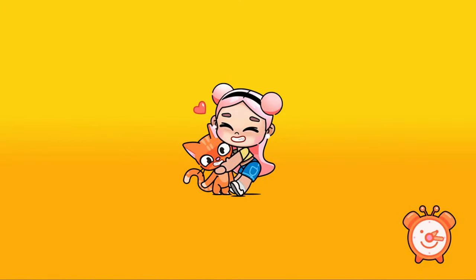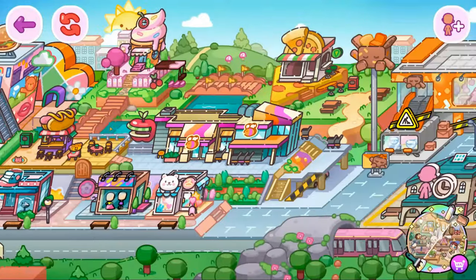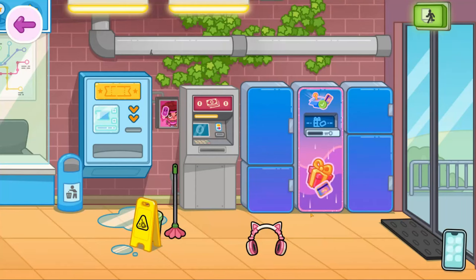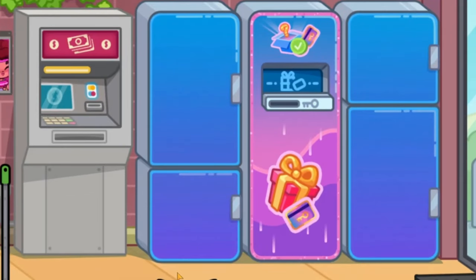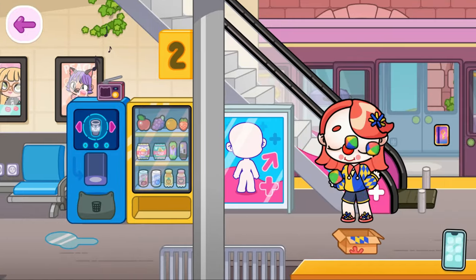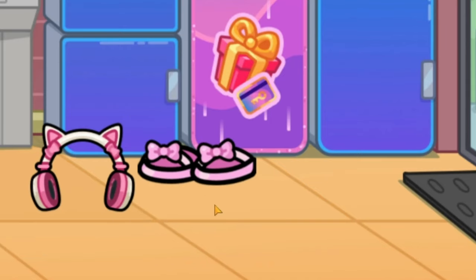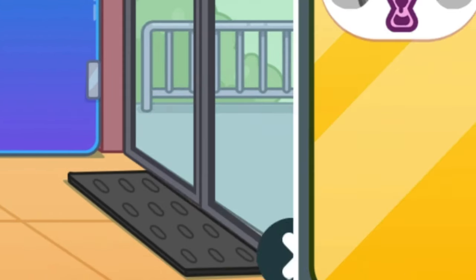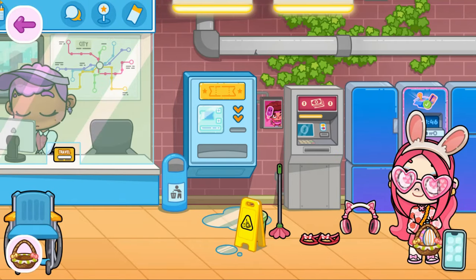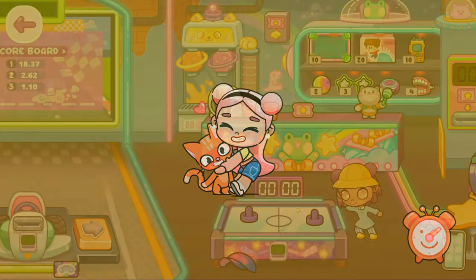Let's put these back in the basket and look for some more eggs. Maybe one of the eggs is in the train station. I don't see an egg but I found some accessories. Let me grab those real quick. Oh, cute shoes! Let's give them to Cherry — look at your new cute shoes!